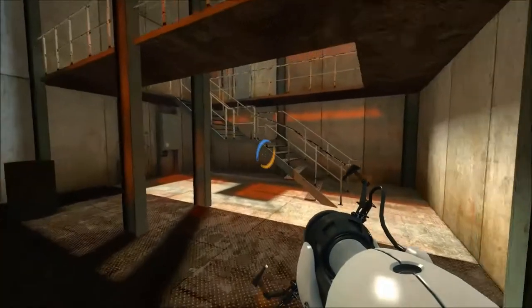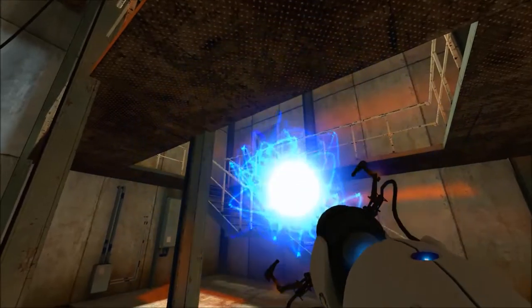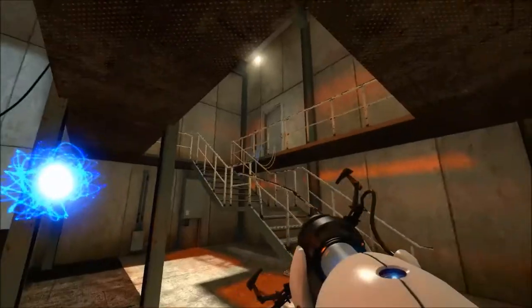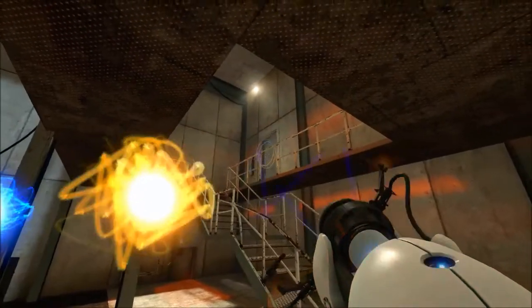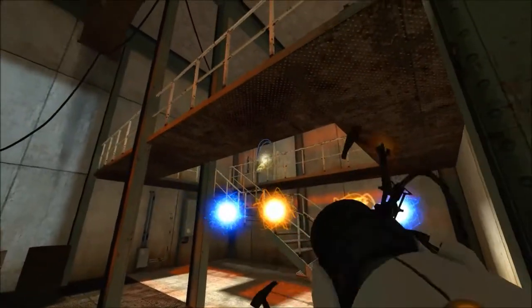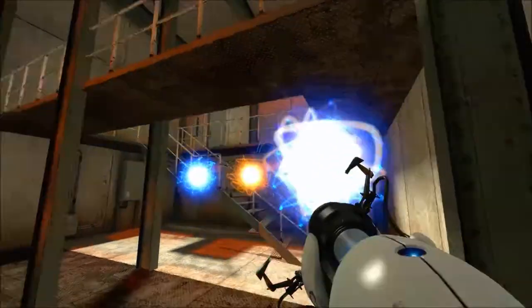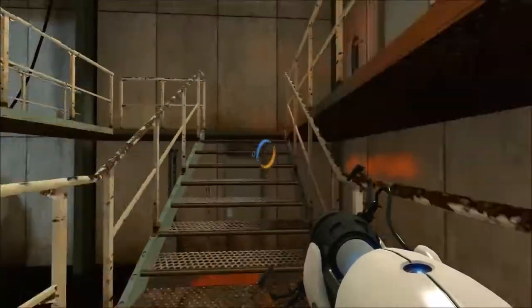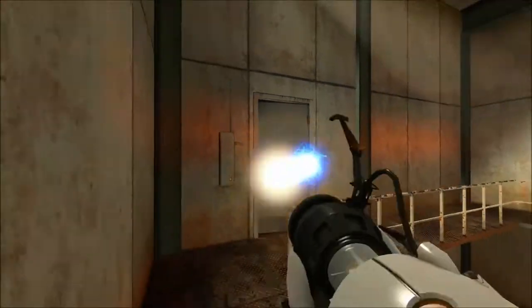Since this video ended up being so short, I decided to include this weird clip as like a bonus thing. For some reason, when I shot a portal at this door, it made this weird glowy ball of energy. And I have absolutely no idea how or why this happens, and I haven't been able to replicate it since I captured it on recording. This is by far the weirdest thing I have ever seen in Portal.